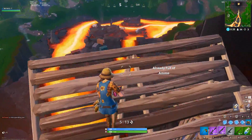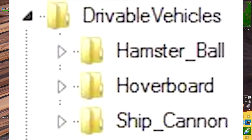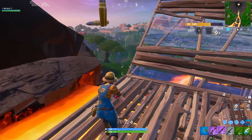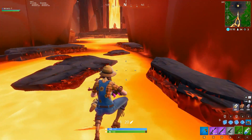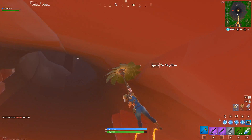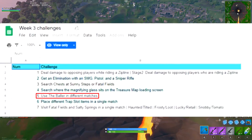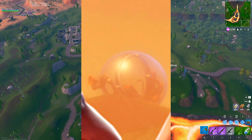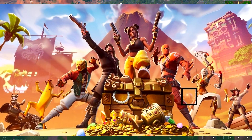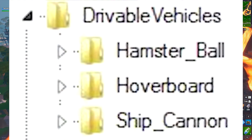The next topic is that there's now a lot more information about a new vehicle coming soon, possibly called the Baller or the hamster ball vehicle. In the files there's a folder called 'hamster underscore ball,' and it looks like it's coming next week for the week three challenges — probably next Tuesday with the next big update. The leaked week three challenges number five says 'use the Baller in different matches,' and if you look at the season 8 main loading screen, in the background there's a weird ball thing that definitely looks like a hamster ball.